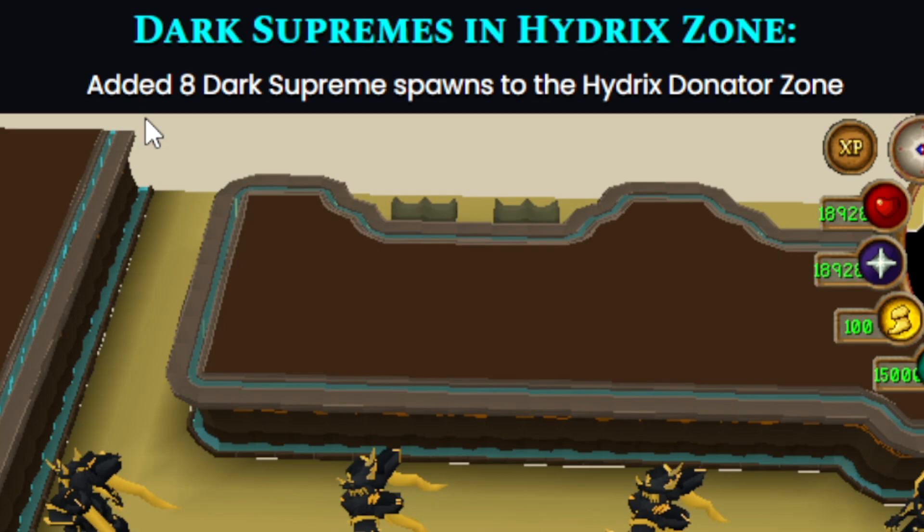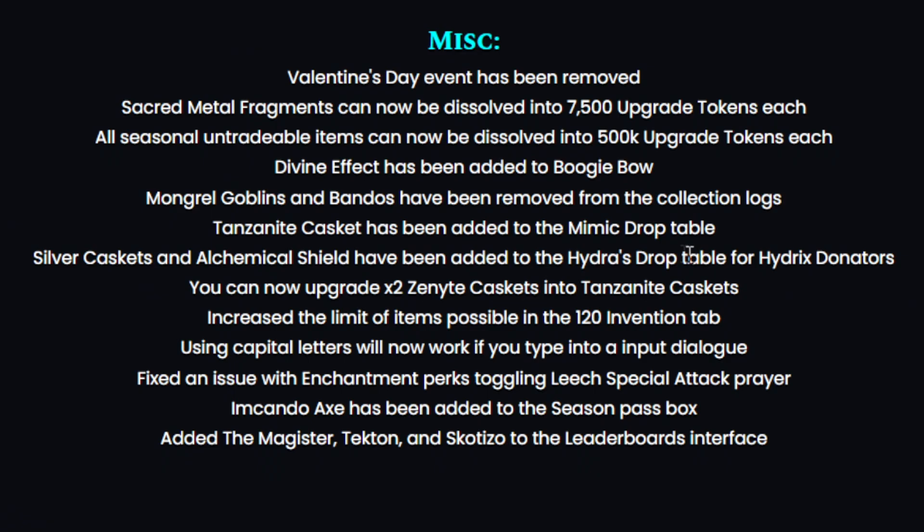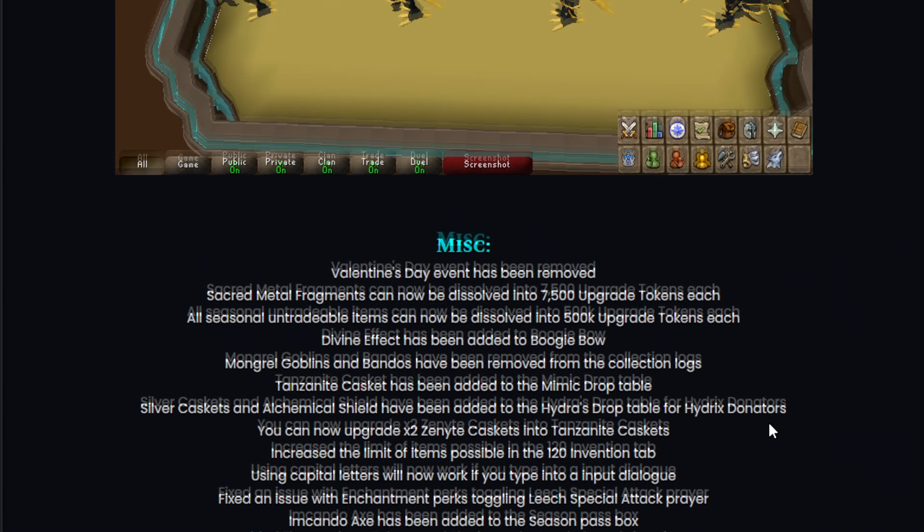We also got eight dark supremes added into the Hydric zone. For misc changes: the Valentine's Day event has been removed, tanzanite casket has been added to the mimic drop table, silver caskets and alchemical shield have been added to the Hydra's drop table, and Hydric donators can now upgrade two zenith caskets into a tanzanite casket.